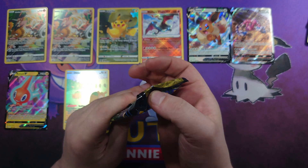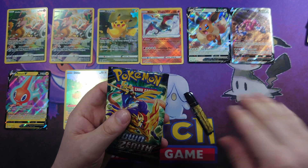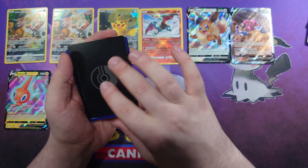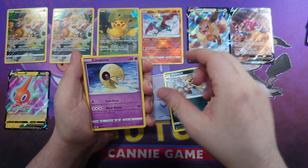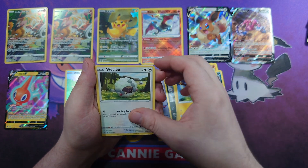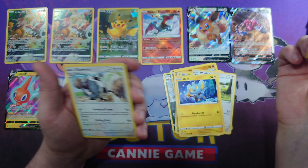Last pack — can we pull some magic? Code card, and I think it's a V-Star marker. We have a Crocorock, a Lunatone, a Solrock, Grubbin, Skrelp, Hala Patel, Wooloo, Shanks, a Hooper Reverse, and a Dubwoo.